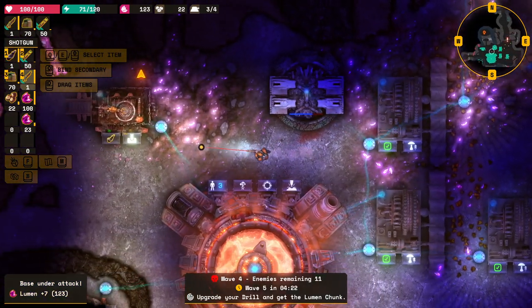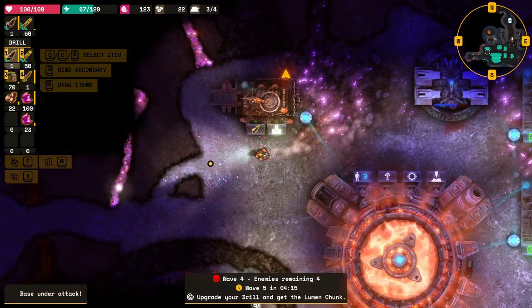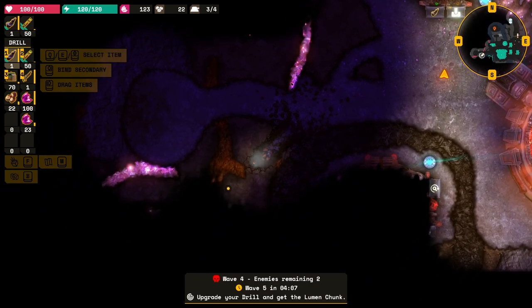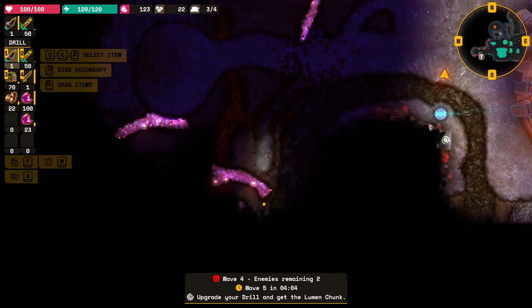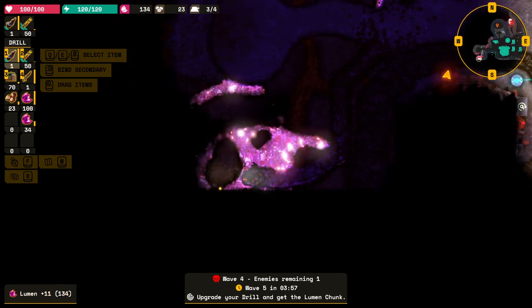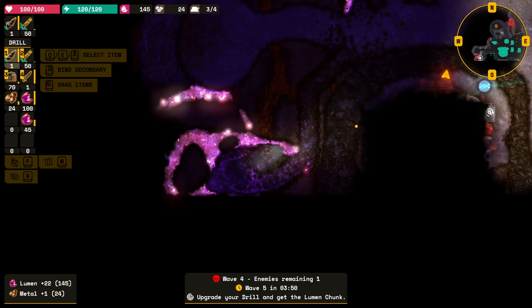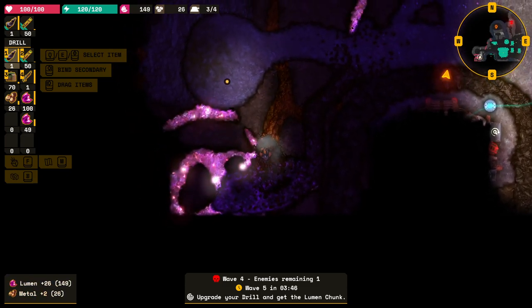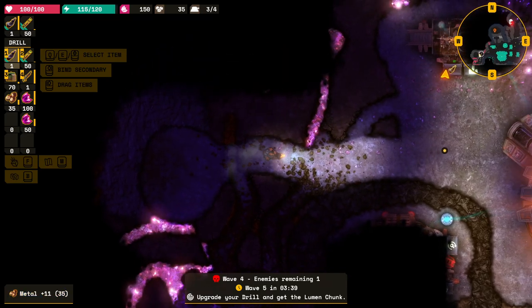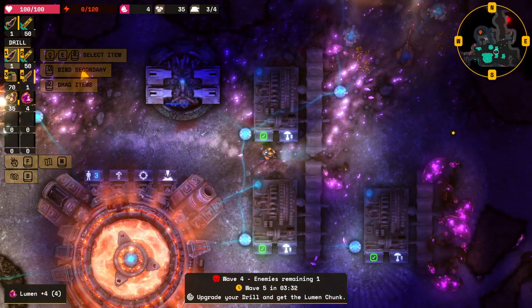Not feeling super safe in my base. How much do we need to get this upgrade? More. Can't get in there yet - let's see if there's a way round the back. No. So we're going to get an improved drill to get this done. This is lumen, this is what we need - lumen, lumen, lumen. We've got 50 - nice, upgrade you. Let's check out our base and see how broken it is.